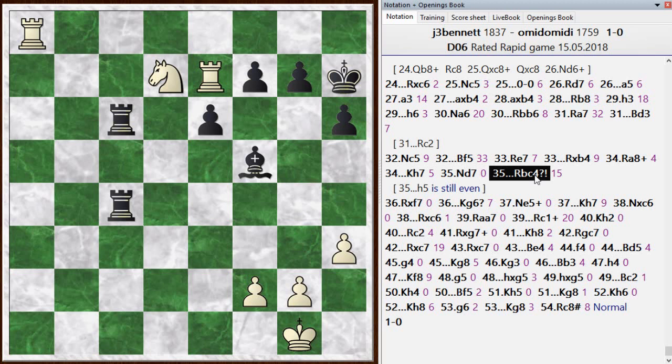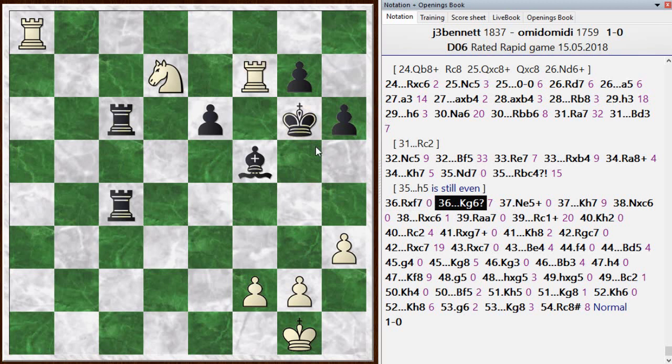Rook b to c4 — he doubled this way. If he just played h5, giving his king an extra square, I think he is still okay. He went rook b to c4, and I went ahead and grabbed on f7. He played king to g6, and that just walks into this tactic with the knight. This one I did spot — I was lucky though; he had actually given me some extra time. King g6 is really the final mistake, and after this there's really no chance for black.